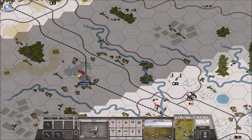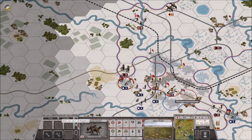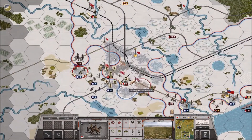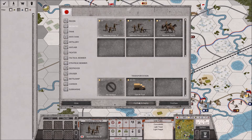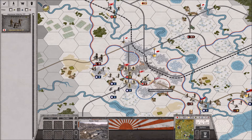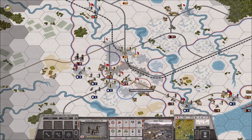Now the flaws. Other than the simple graphics, the maps in Order of Battle can be very big and the units move very slowly, with no way to speed up the animations. This is not so bad in land battles, but in sea and air battles it can take a very long time for a mission to be finished.